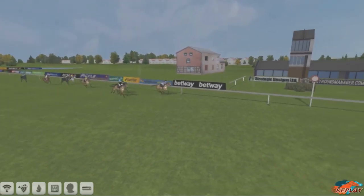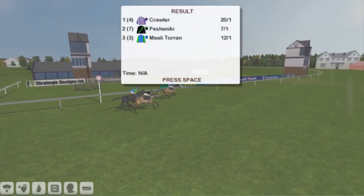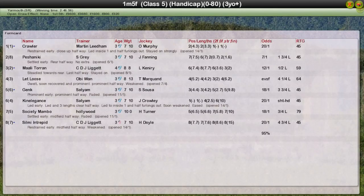After moaning about the handicap — and I don't mean any hard words to the handicapper — I've got to say Crawler there was a winner for me and I really don't think he should be rated 45; he probably should be 60. Anyway, Pishaniki was second for Stu Gray, Marley Toran for CDJ League It was third, Let Loose for Obi-Wan fourth, and Genk for Satgam was fifth.